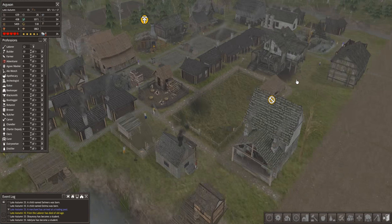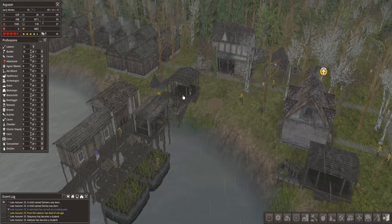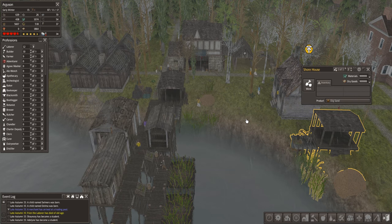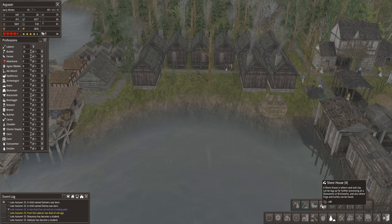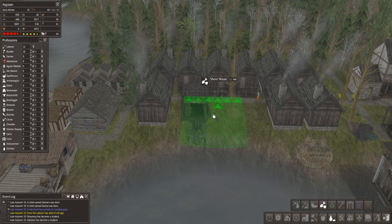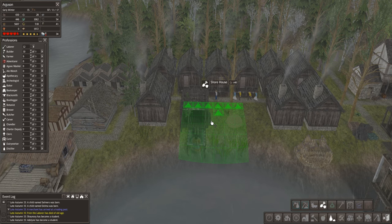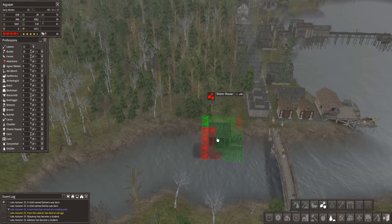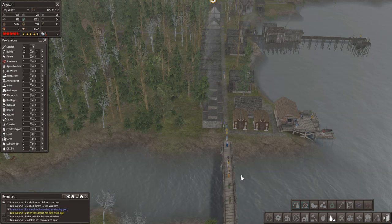We're still trying to work on getting all of our stone production going. Something I want to add in, which is probably slowing down production at the moment, is a shore house for clay and a shore house for sand. They take one person each. I was going to just add a couple of those in extra if I could. I want to turn that this way so we could squeeze one right in the middle of here - we can't fit any houses in there. So let's add one there, and then let's maybe stick one down the side here.